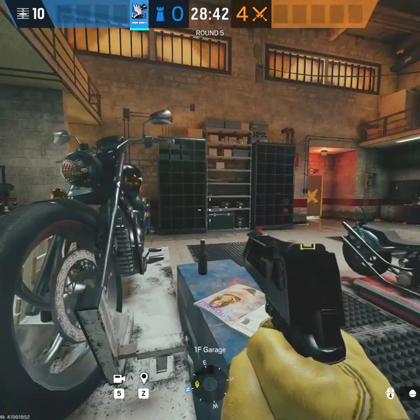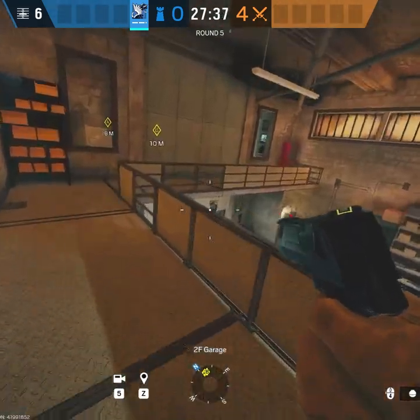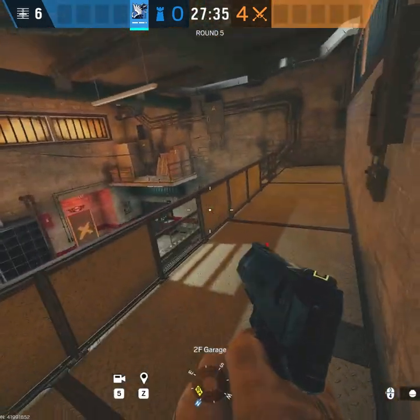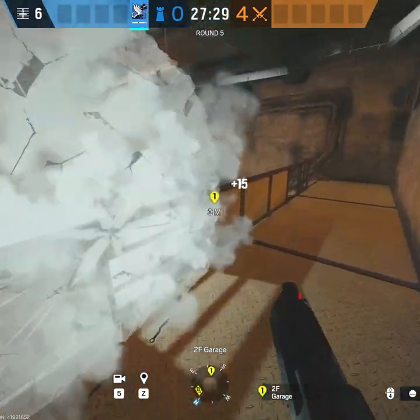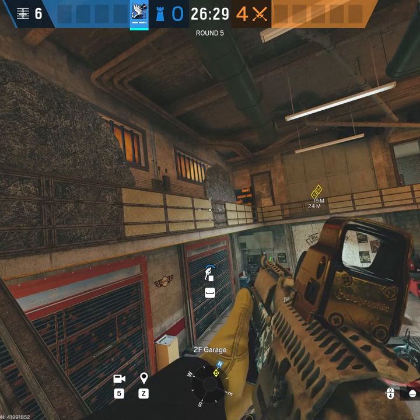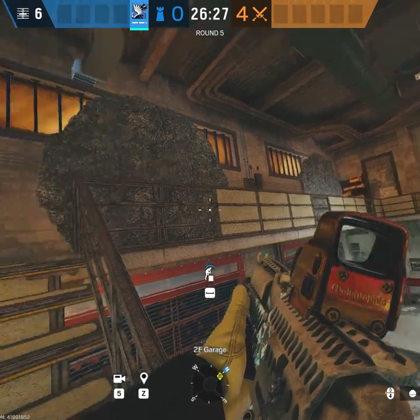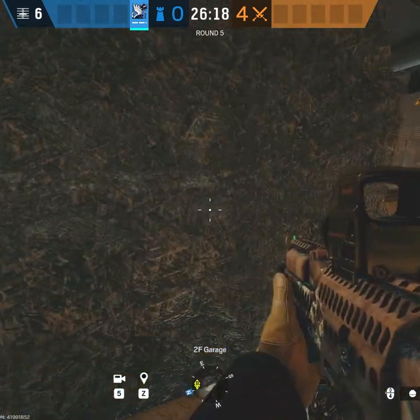One of my favorite sites to bring Azami on is Clubhouse Garage. You'll want to reinforce the garage walls as a default. Good defaults for your Akibas include the garage rafters, covering up the little holes that can track your cross. Sometimes a drone can pinpoint exactly where you are on rafters by these holes in the catwalk railing, but it also just gives you more flexibility in terms of cover that you can take.